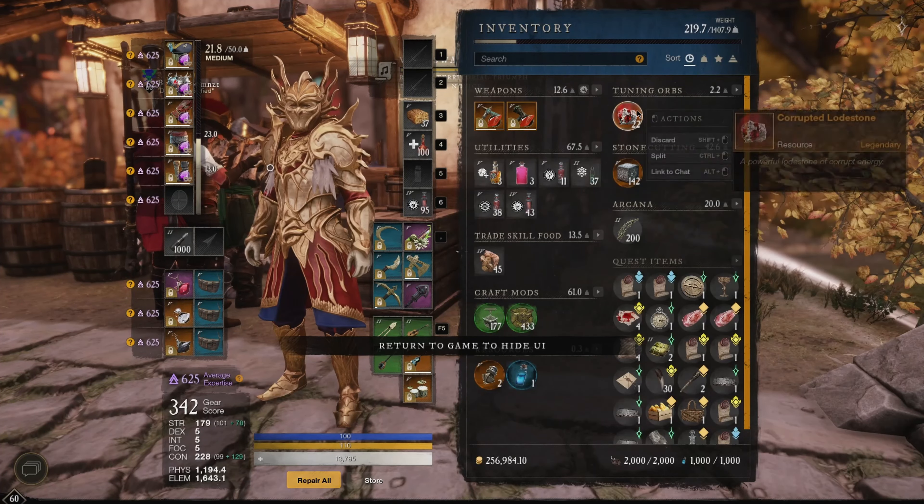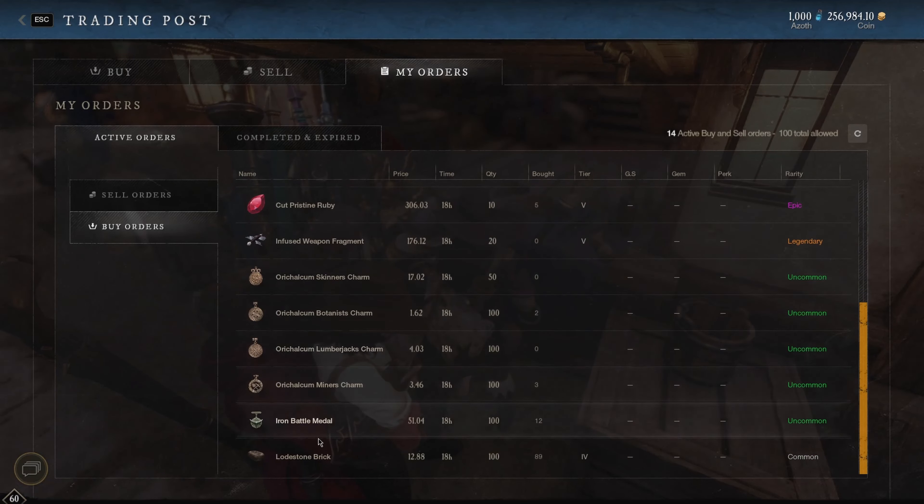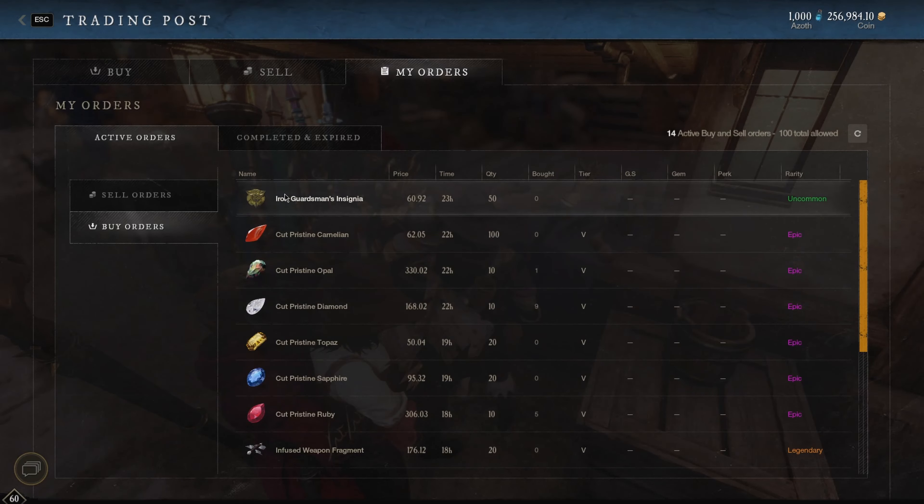What I like to do is place buy orders on craft mods like the Iron Guardsmen and the Iron Battle Metals. They're pretty low right now and you can buy them pretty cheap, but once the update releases the price will go up to 150 or 200 — that's when I'll sell them. I'll buy a bunch in bulk and sell them then.